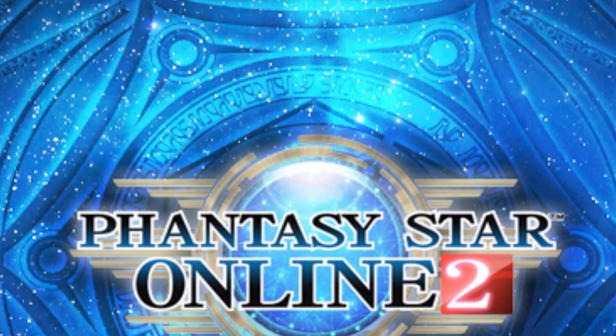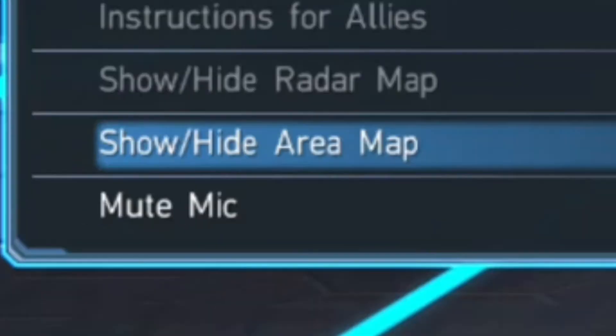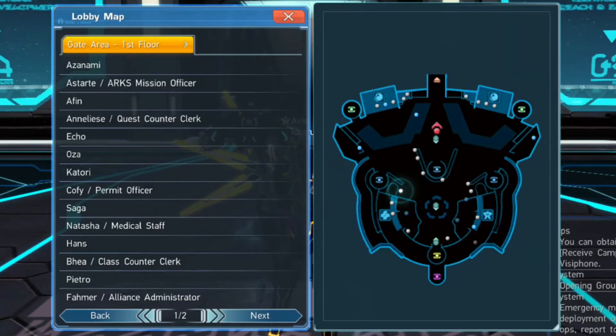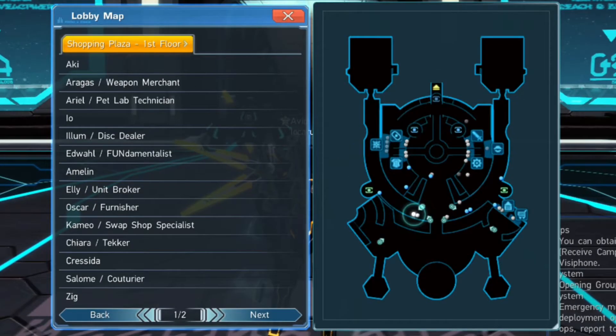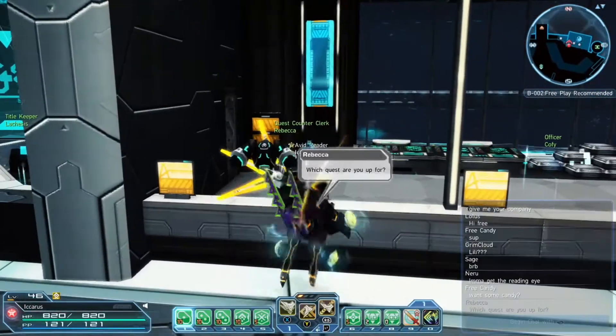If you just press Select and go to the bottom, it gives you a bigger overlay so you can actually see what's going on. You can find people a lot easier — it's definitely a little bit less complex than it used to be.